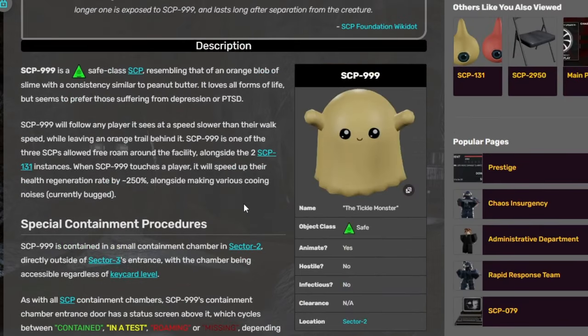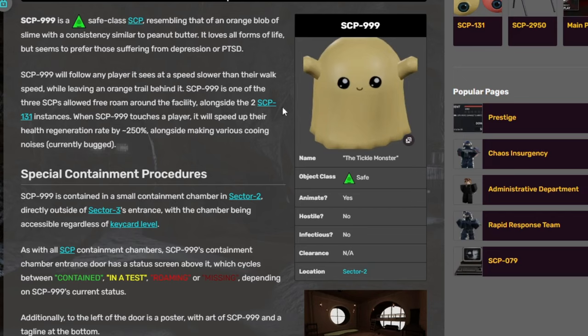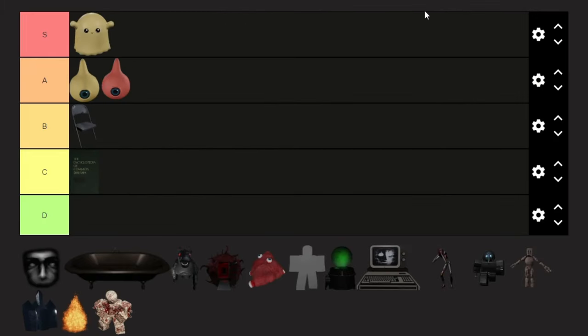My experience playing with this SCP was just staring at it. I don't think there's really much to this SCP alongside SCP-131, besides looking at it and doing some stuff. Straight to the S tier — I don't care what anyone says. SCP-999 is an S-tier SCP.